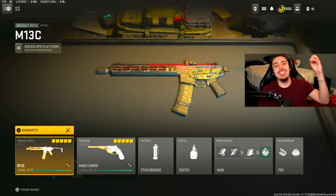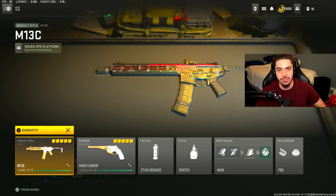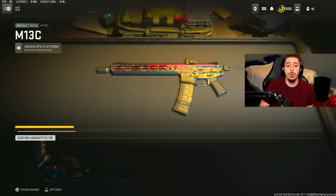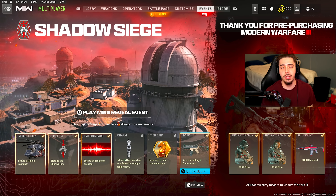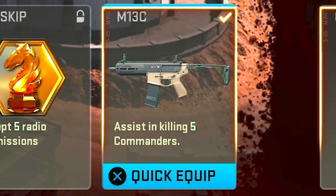Yo, what's going on guys? As you can see we have the M13 unlocked — it just dropped today with the reveal event for Modern Warfare 3. There are actually two ways of unlocking it. Quickly I'm going to show you how you can get it for yourselves. One of which is in the events — you've got to boot up the Shadow Siege event and assist in killing five commanders.